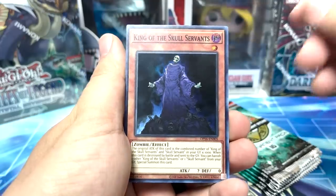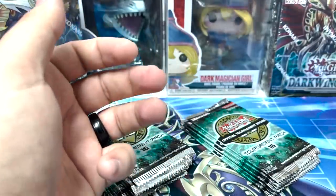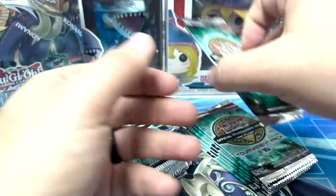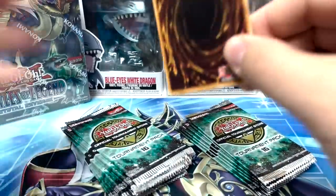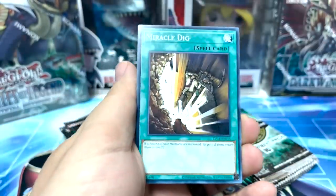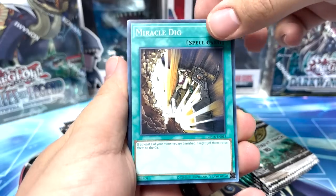King of the Skull Servants — I'll take that card all day long, freaking sweet! And again, this is the right side here. We got 10 packs on this right side. I'm really hoping for an awesome card. Come on baby — we are looking for potentially the Droplets, or maybe just maybe the Cyber Dragon. Give it to us!